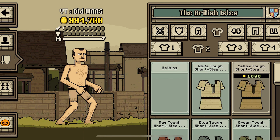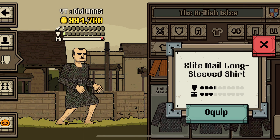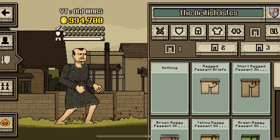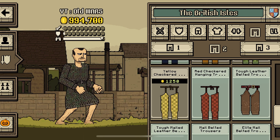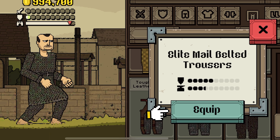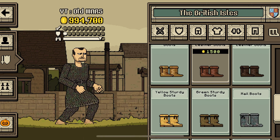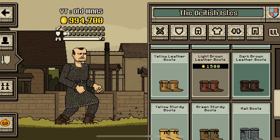From the Isles, we're gonna take some chain for some cut resistance. Elite male long-sleeved shirt, equip. Some more chain, go down. Elite male belted trousers, equip. Some British shoes — those ones — dark brown leather boots, equip.